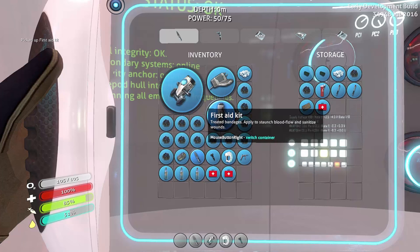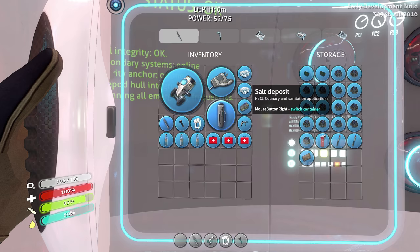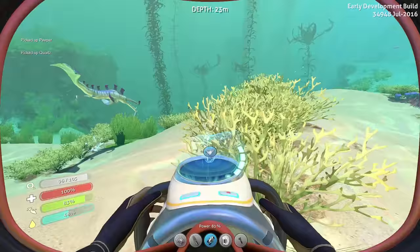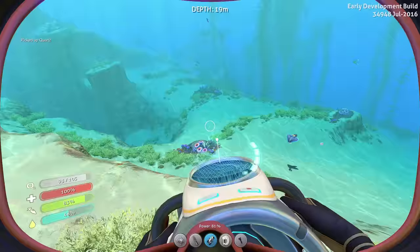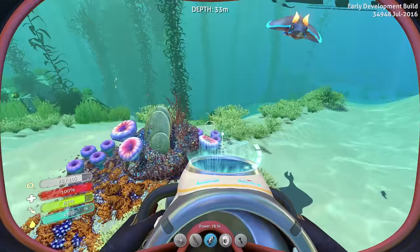Let me grab this health kit real quick — we have another one too. I'll take it just in case. Let's store all this titanium we don't need right now. No more food, so I'll take the two salt deposits. Let me catch a few fish and then I'll make one more tank too. Stalker! Stalker! I'm gone, man. Don't worry about me. Jesus Christ, he's fast. Leave me alone. Wasting my battery here. I'm gonna have to switch it out now.